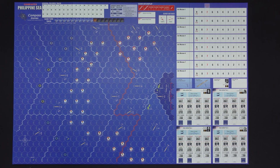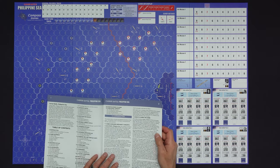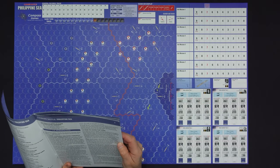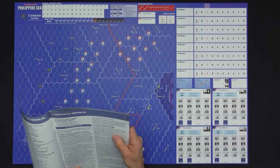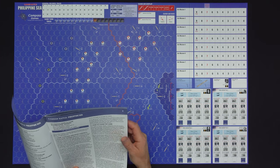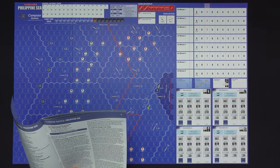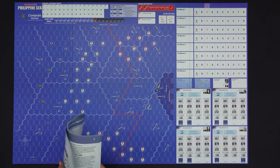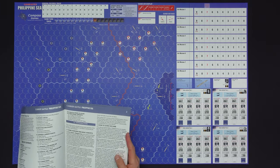I do want to start off saying that if you get the rulebook out, there is a section 1.2, how to learn the game. Basically what it says to do: we strongly recommend you begin by reading rule section 1 and section 3 — so that's game equipment and sequence of play — then read through the comprehensive example of play in the playbook and then start with scenario number one. I did skim through this rulebook and what I will tell you is that I recommend what they say here with a little bit of modification.